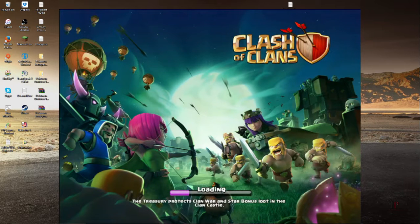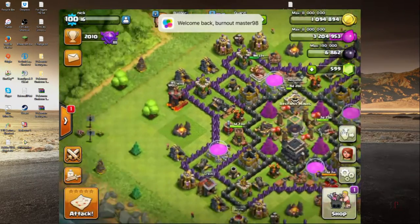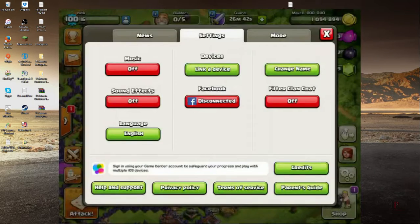You can see another one of the new things in the bottom right corner. There's nothing different inside the base, but they did change things just for Halloween season — the brew of potions and the skeleton spells, which are balloons and wall breakers.